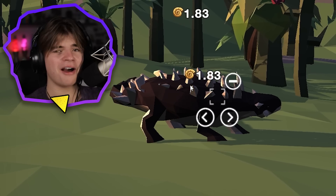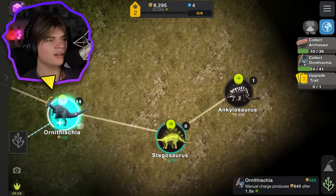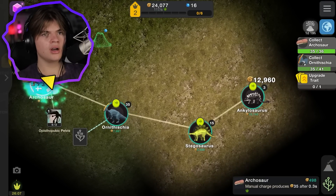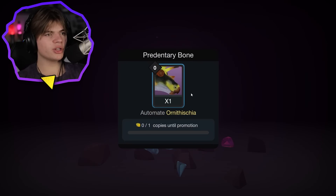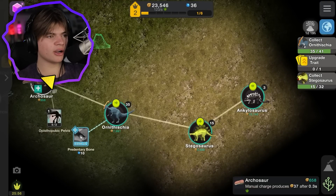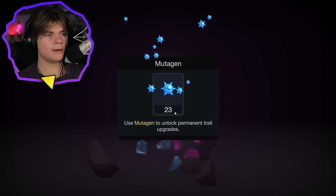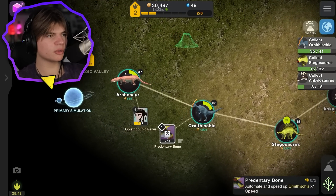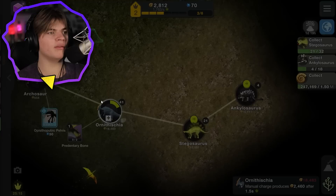We need 41 to get our upgrade. We got enough geodes from the archosaur - 20 more mutagen! We got the 'predatory bone' so this will automate our second dinosaur. Now that one goes automatically. We got another geode - 'automate and speed up the archosaur.' We need another copy of this to speed up the archosaur even faster.